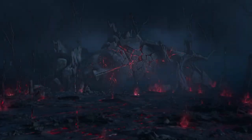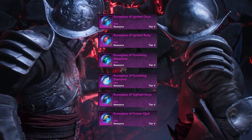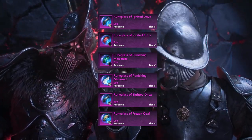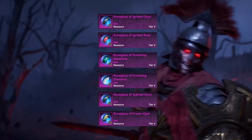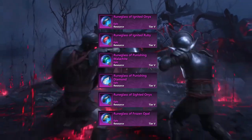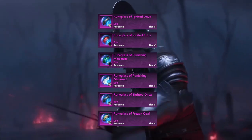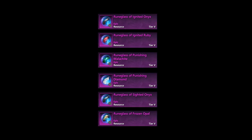A few gems you could look into on your server to see if a profit could be made include the igniting onyx because most mages use this in their armor, the igniting ruby for fire staff and ice gauntlet mages, the punishing glass with malachite or diamond for melee DPS characters, the sight glass with any defensive gems for archers and musket players, and also the opal with pretty much any of the elemental damage rune cases.